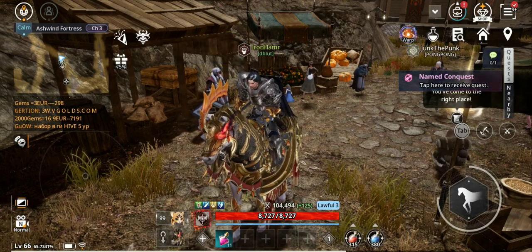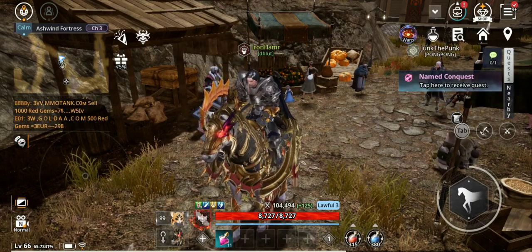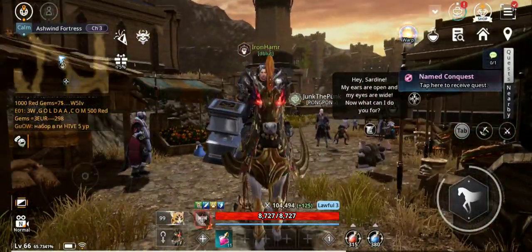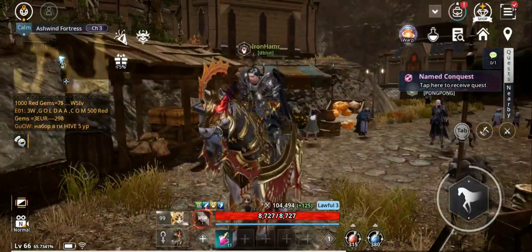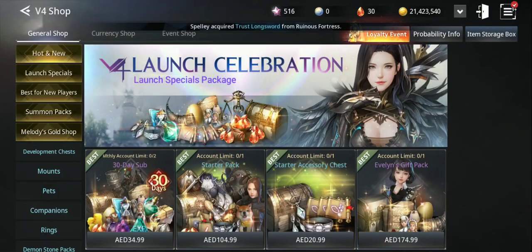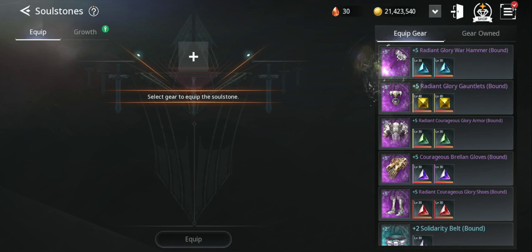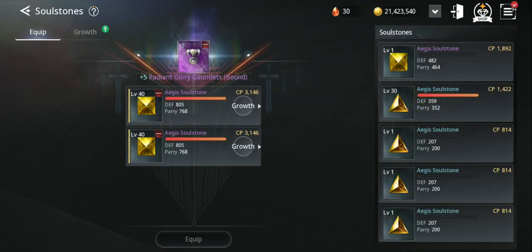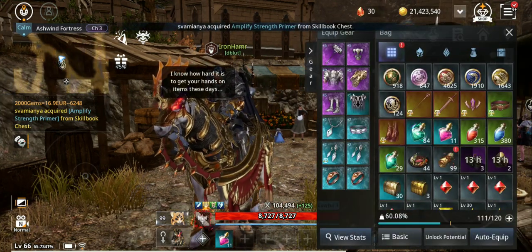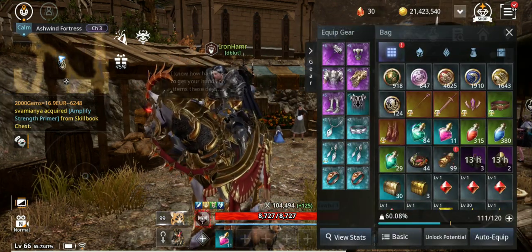Hello guys, welcome back to a new V4 mobile video. In this video I'm gonna show you how you can get red gems and also I'm gonna increase my CP and try to craft legendary soul stones. As you can see I'm quite close and I got lots of materials preparing to craft one or two, maybe more — we'll see how it goes if I get lucky.